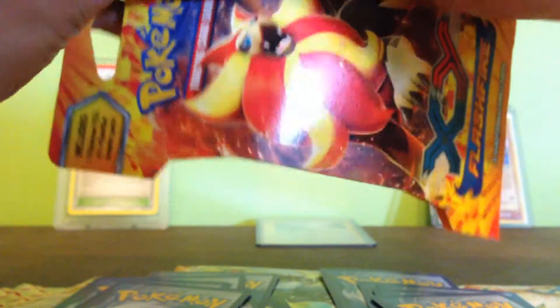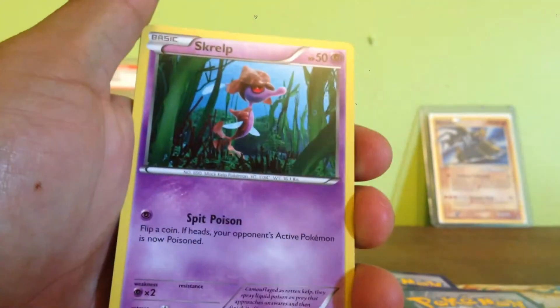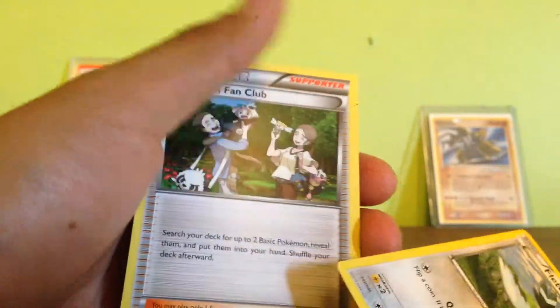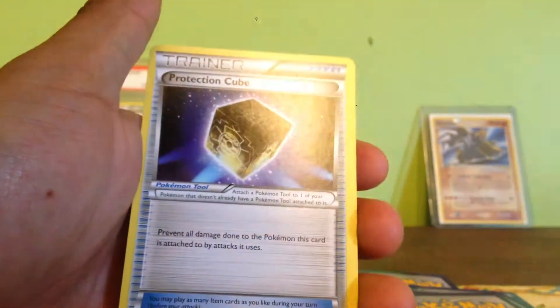And the last of the loose booster packs. Here we got Stunky, Scraggy, Scrub, Bizzle, Fletchinder, Pokemon Fan Club, Love Disc, and Protection Cube.